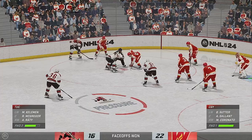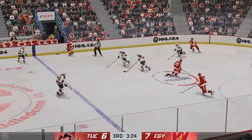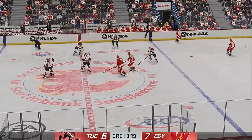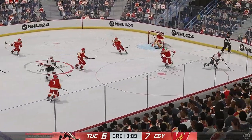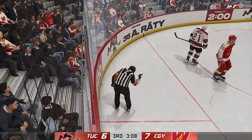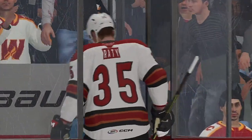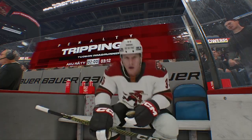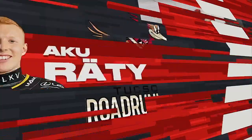Centers gliding up to the faceoff. The Wranglers start with the puck in their own end. Calgary's looking to break out. Lyles hauled down — penalty on the way. Here comes the judgment from the official. When you're down a goal, you can't generate any offense if you're short-handed. They're going to have to be opportunistic, find a way to kill it off, and then reset the momentum.